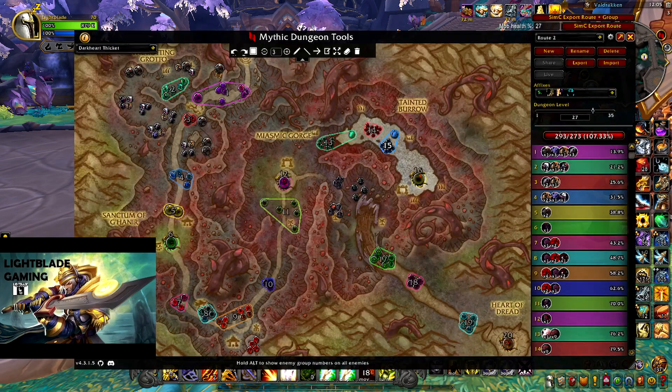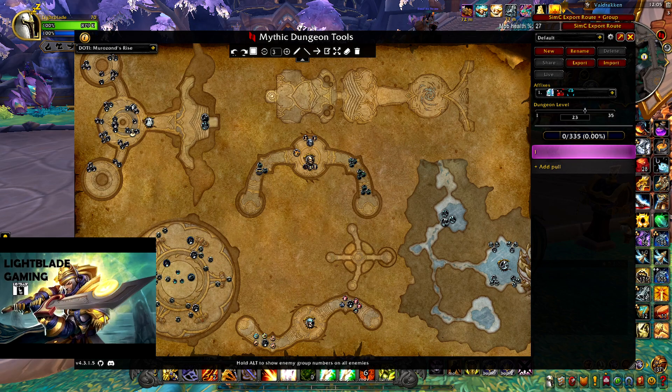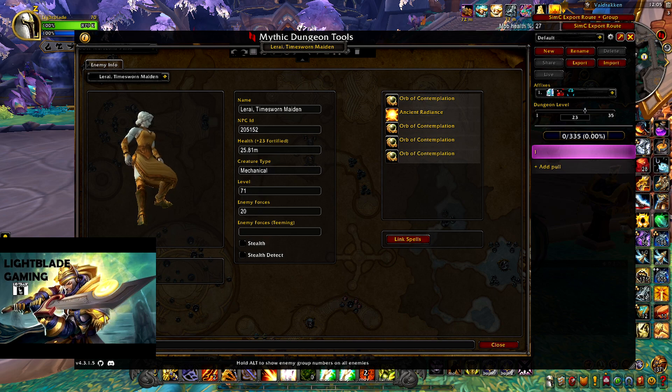Now the next affix: Bolstering. Bolstering isn't as punishing as it was in previous iterations, but it's still annoying in certain places. For example, in Moors and Strides, whenever you're fighting that first platform of mobs, there's a lot of mini bosses there. These things are just going to get bolstered constantly. So just be careful with that.